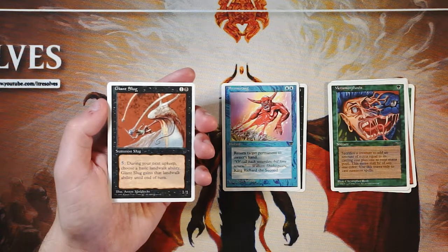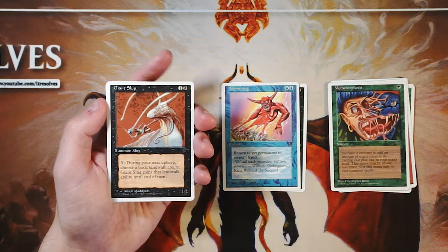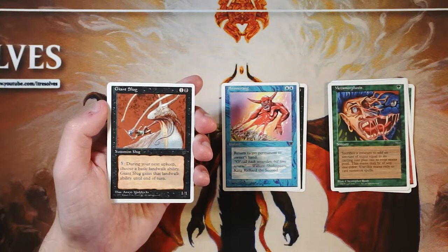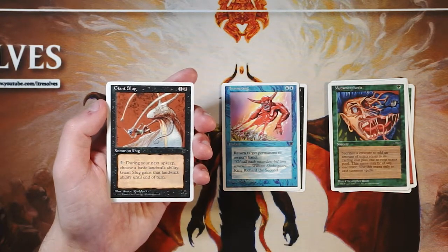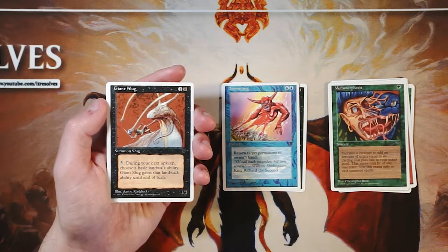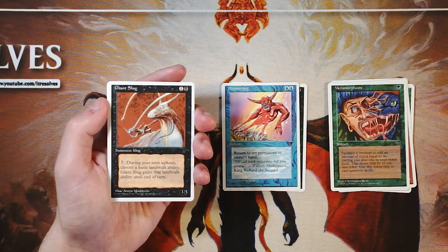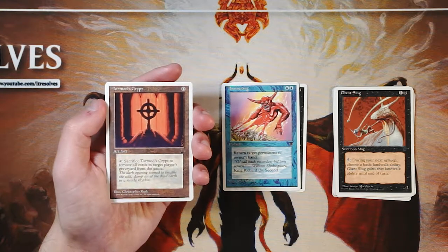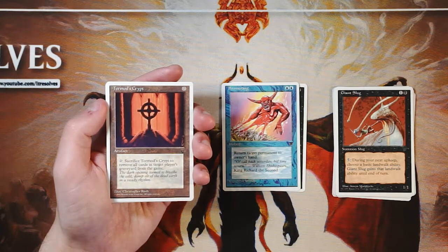Giant Slug has interesting art. It's a 1/1 for one and a black. You can pay five mana and during your next upkeep choose a basic landwalk ability — Giant Slug gets that landwalk until end of turn. That is a massive investment for a 1/1 with landwalk. Creatures in the old days of Magic tended to be worse than they are now, so it's not surprising, but seven total mana to get a 1/1 with landwalk seems really bad. Definitely not interested.